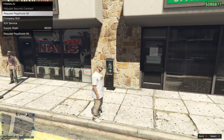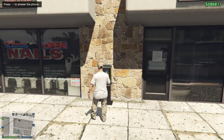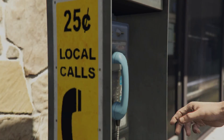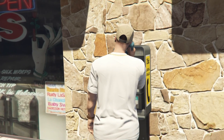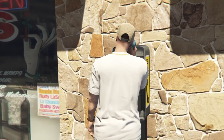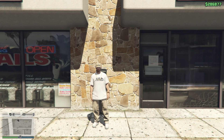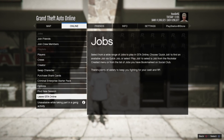Once we are able to call Franklin and request payphone hit jobs, we're going to request one and then walk up to the nearest phone that is ringing, hit right on the D-pad, and answer the phone. Now we're looking for the popstar mission.